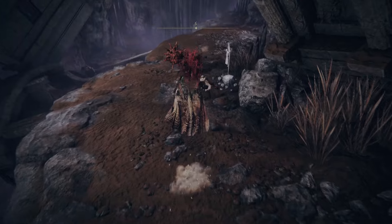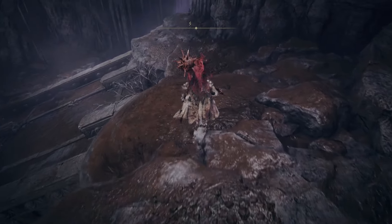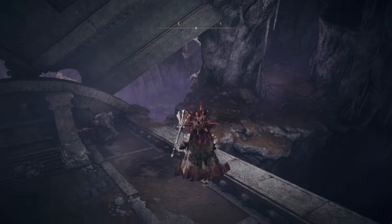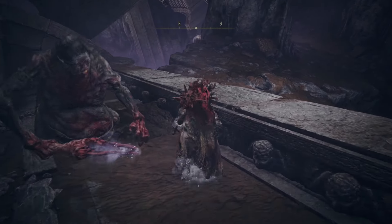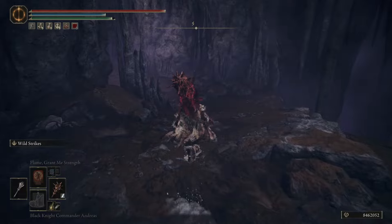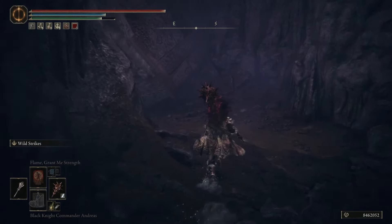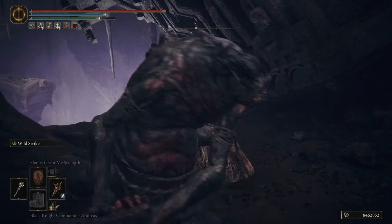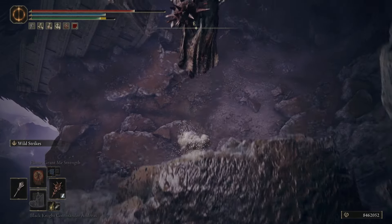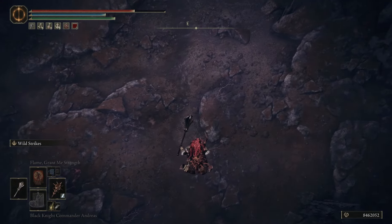From Stone Coffin Fissure, we're going to go south. Jump down on the Stone Coffin and jump over to here. Watch out for this ambush around the corner. Then we need to jump off to our east — it looks high, but you'll survive.